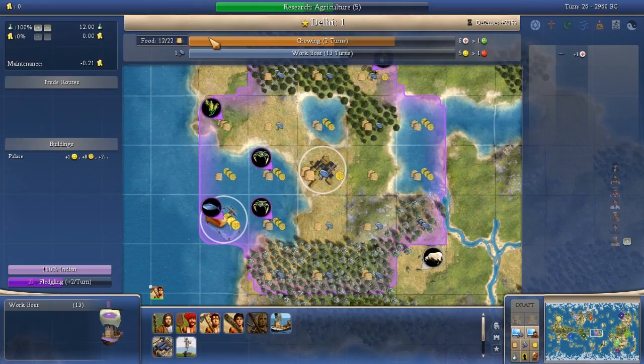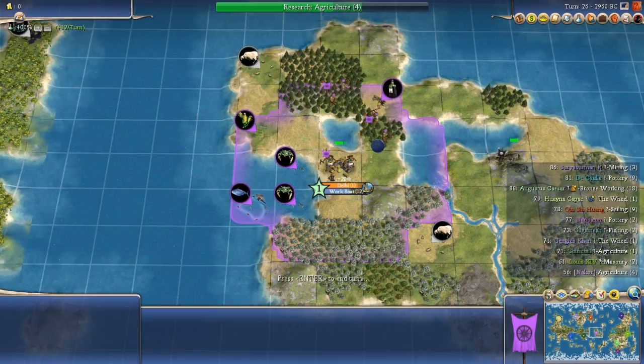The work boat connects the fish — we swap to that tile immediately. It's 5 food and 3 commerce as opposed to just 3 food, so instead of 4 turns to grow it takes 2 turns. The food math works out nicely: we went 3-3-3-3 for 12 food, then 5-5 for 10 more, hitting 22 total to grow to size 2 over exactly 6 turns with no wasted food. Two more chops finish and another work boat completes.